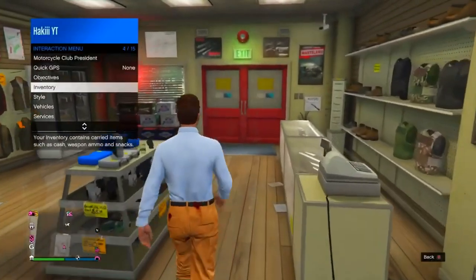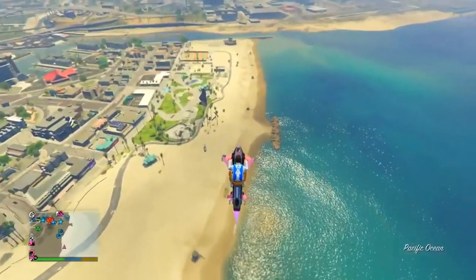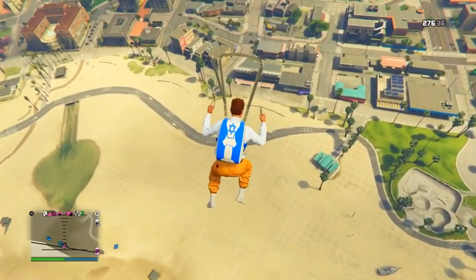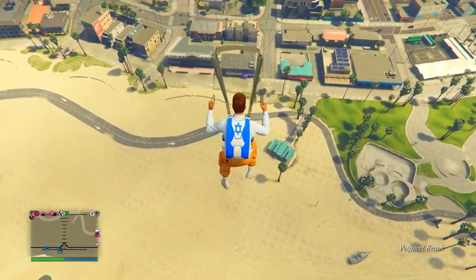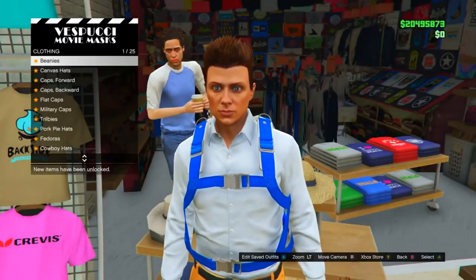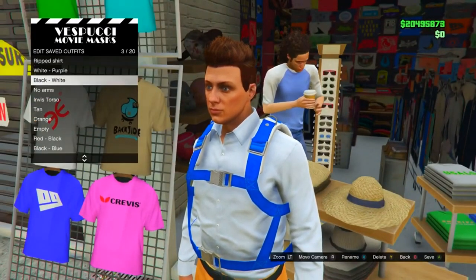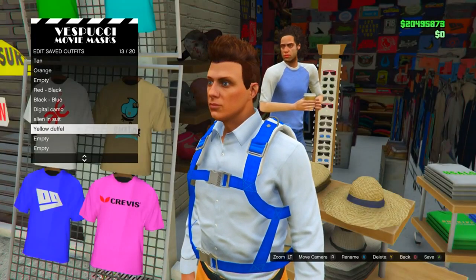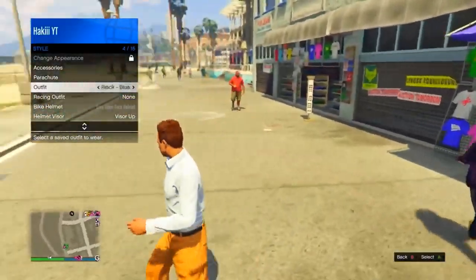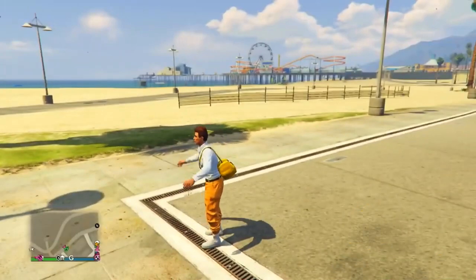Pull up the interaction menu, go into Style, then Parachute, and set parachute to on. Then head back to the mask shop. Just like last time, get into position near the beach area, hold Y to jump off, pull your parachute as fast as possible, hold RB and LB to keep yourself steady, and fall right into the mask shop. Spam right on the D-pad. If you did it right you should still have the parachute on you. Go into Edit Saved Outfits, save it as 'yellow duffel', back out, and the parachute will fall off. Pull up the interaction menu, go into Style, click on the outfit — and you'll have the beautiful yellow duffel bag.